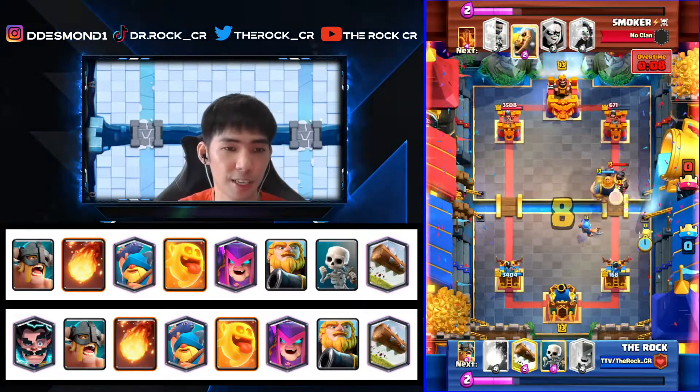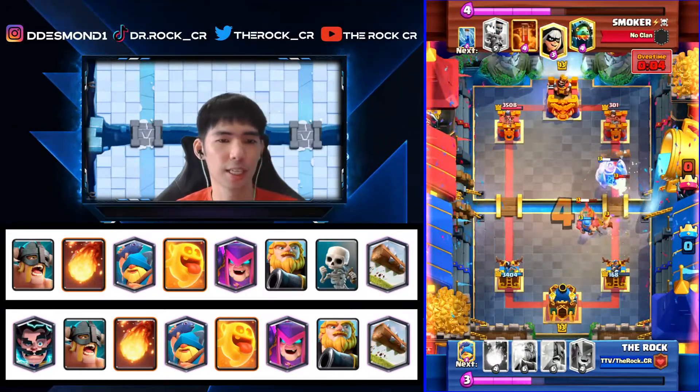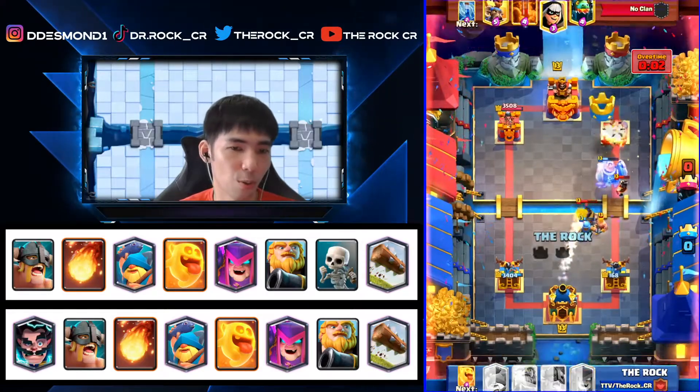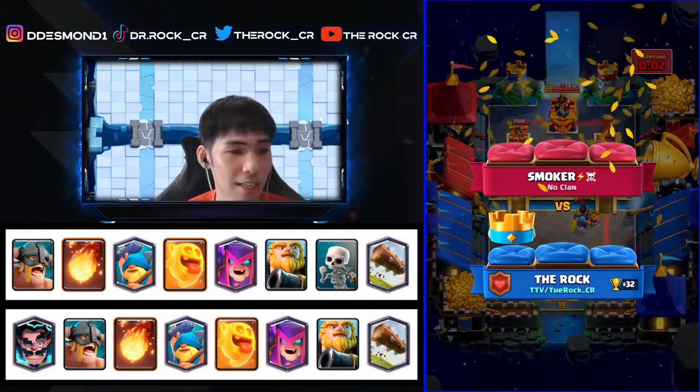We know we have to go at the bridge. We use Fisherman to pull the Mega Knight over — he doesn't play his Ram Rider so he doesn't stop it. The Heal Spirit connects and the RG takes the tower. What a way to end the video — a very close game. One more Ram Rider connection or one more extra Poison and I would have lost.